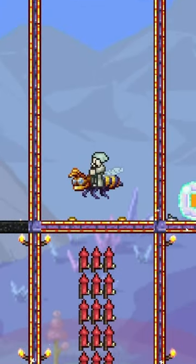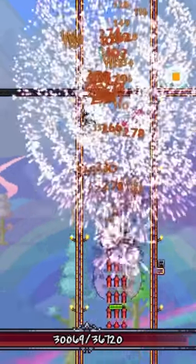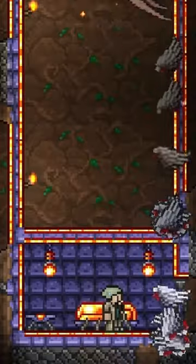Use a flying mount to stay just above the floor and summon the boss. The queen will teleport and touch you, then fall down, taking damage from the fireworks. Teleport to your bed before she reaches half health points and get your loot.